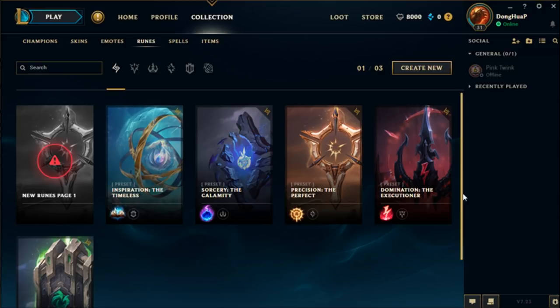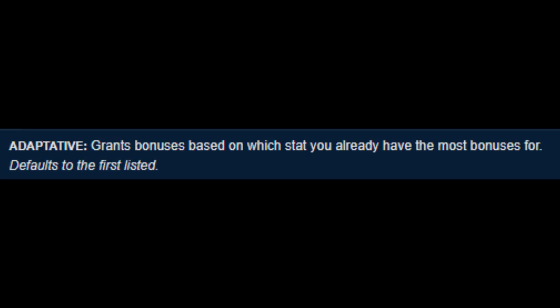I'm going to give you a rundown about everything that you need to know about runes in Season 8. There is one key word that needs to be mentioned before we begin, and that is the word adaptive. Adaptive simply means either your AD or your AP, whichever one you have more of.